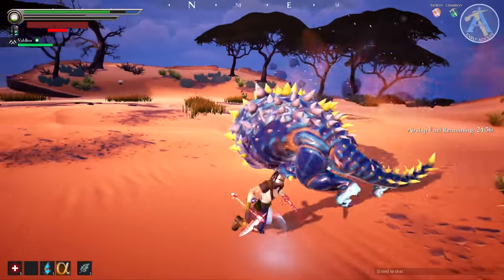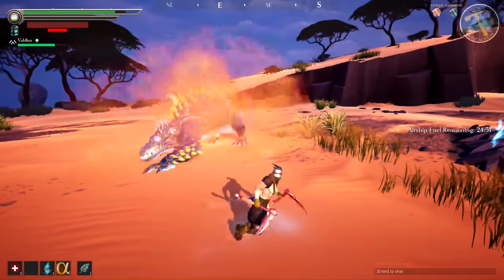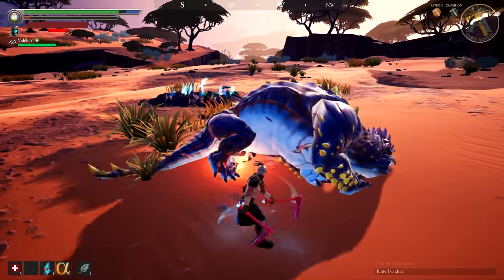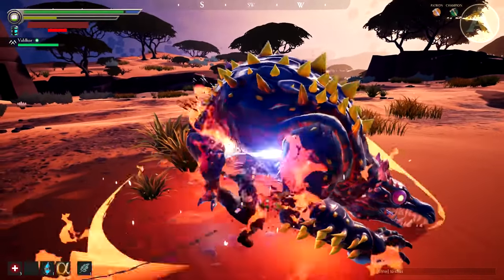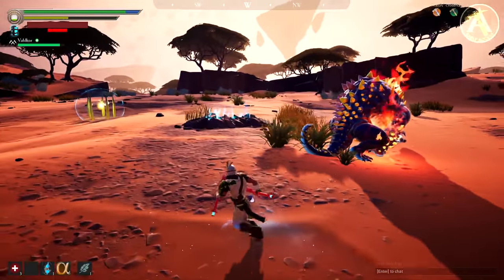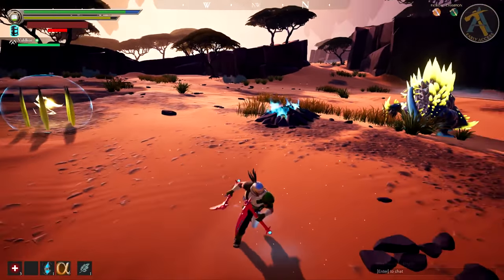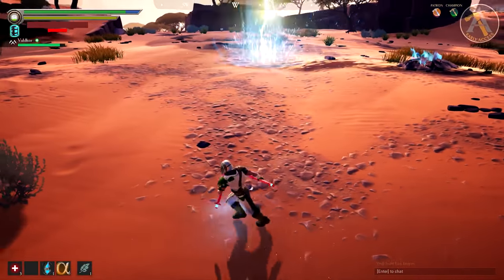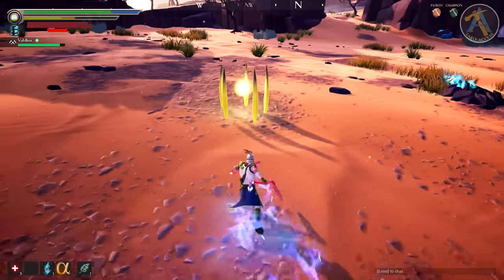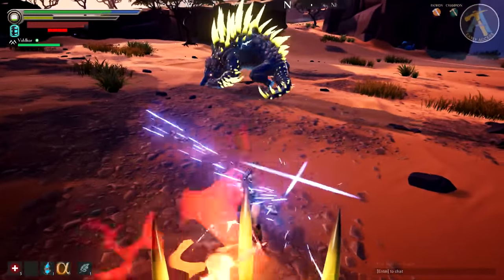The electricity debuff is not really a bad debuff in itself. All it does is prevent you from using any items while electrocuted, which could be dangerous if you're low on health — it will prevent you from healing through any items. So if you have this debuff and you're in a dangerous situation, I would suggest sheathing your weapon and maneuvering around until the debuff wears off, so that you can get your health back up.